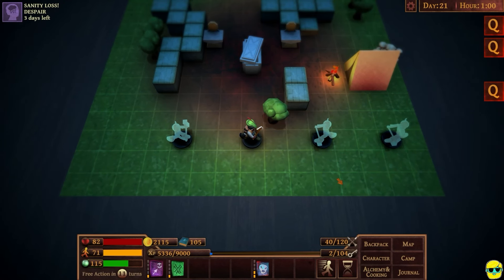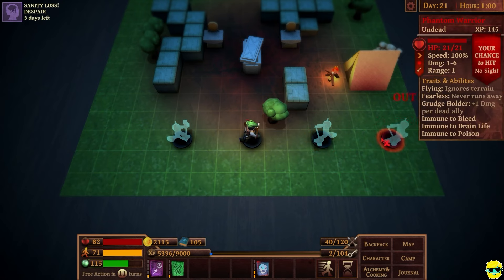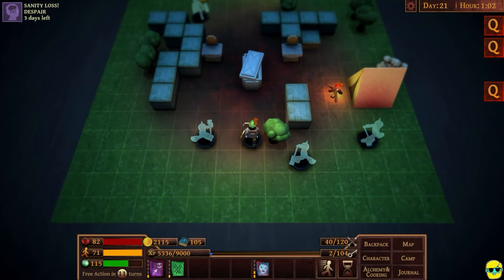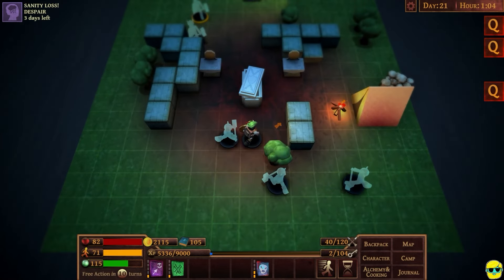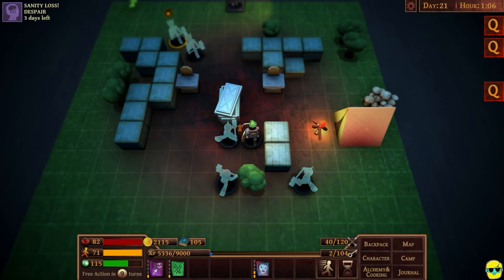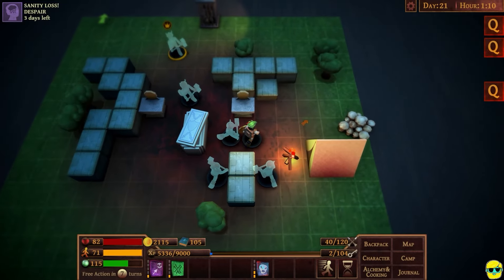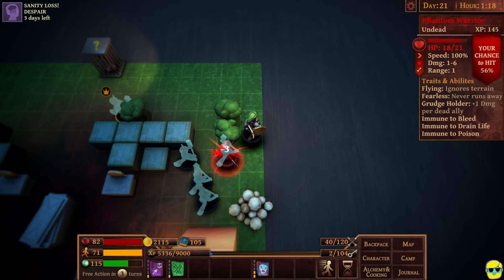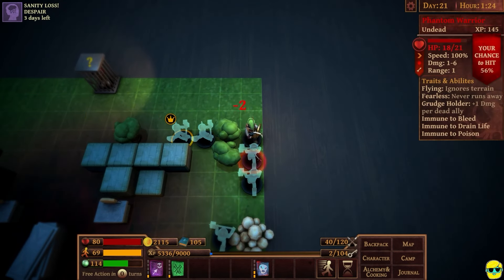I'll investigate it. Alright, these guys are immune to poison and they are fearless, so they annihilate most of my abilities, sadly. I'm trying to find the best place to fight them and I think it's here. I know they're gonna pincer me but this is all I got for now. Oh no, they're gonna do even worse than just pincer me.